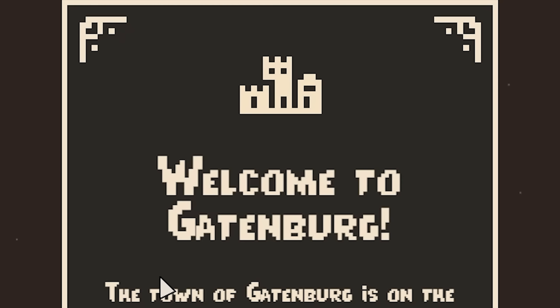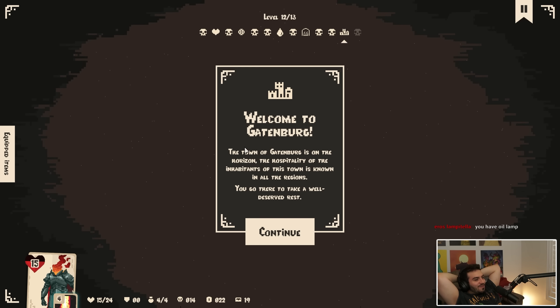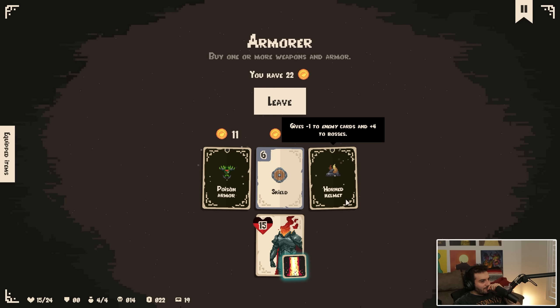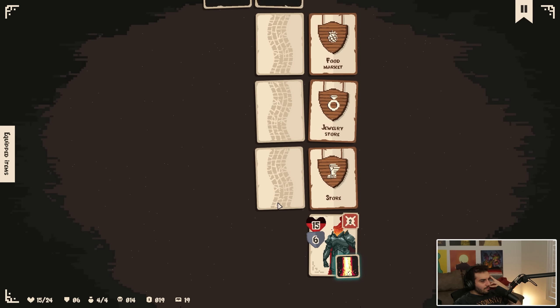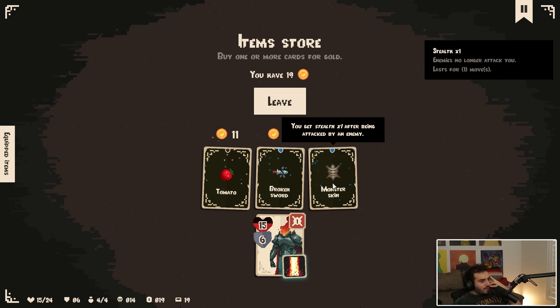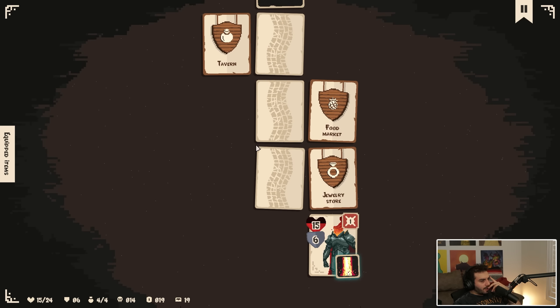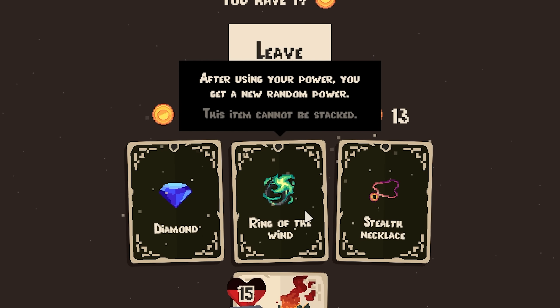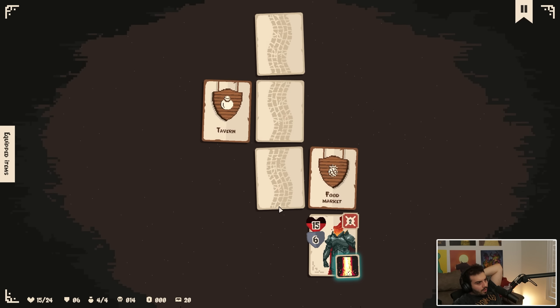Welcome to Gattenburg — the town of Gattenburg is on the horizon. The hospitality of the inhabitants of this town is known in all the regions. You go there to take a well-deserved rest. Thank God, man. Gives minus one enemy cards and plus four to bosses — no shot. All poison cards also give you two armor. Take shield for three gold. Tomato — heals you by three HP when you start a level, plus one sword card. You get one stealth after being attacked by an enemy. The stealth mechanic could be really good. After using your power, you get a new... okay, I'm in. Let's try that.